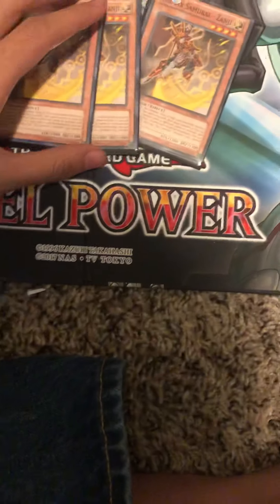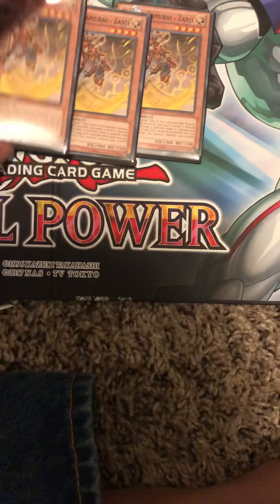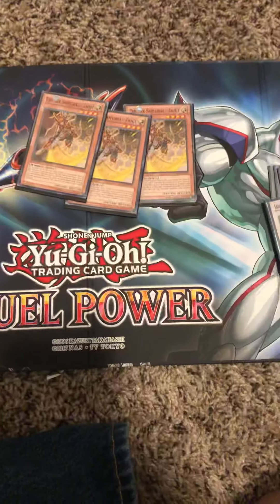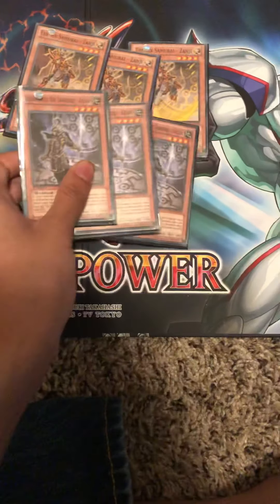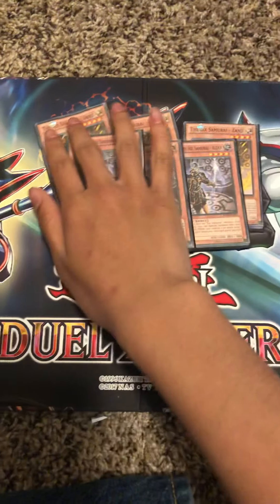Three Sanjis, which you need — these guys for Asceticism. Target with the next card I'm about to show. Three Kaizens; they have the same attack points as Sanji, and if you already have a Six Samurai card on the field you can special summon it. It has to be a different name.